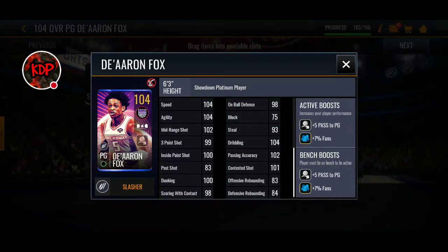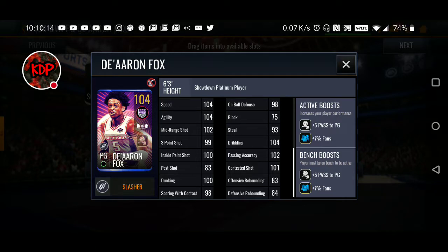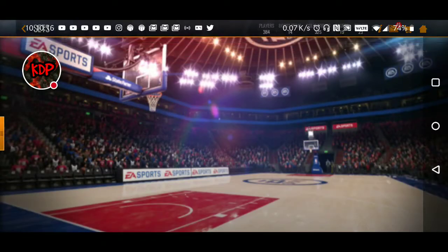Then we've got the 104 overall De'Aaron Fox: 104 speed, 104 agility, 102 midrange shot, 100 inside paint shot, 99 three-point shot, 100 dunking, 104 dribbling, 102 passing accuracy, 101 contested shot, 98 on-ball defense, 93 steal, 98 scoring with contact. Pretty good stats. As you can see, we've also got all the collectibles in there for him.